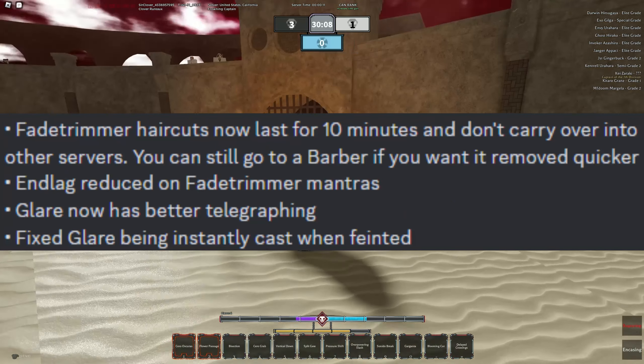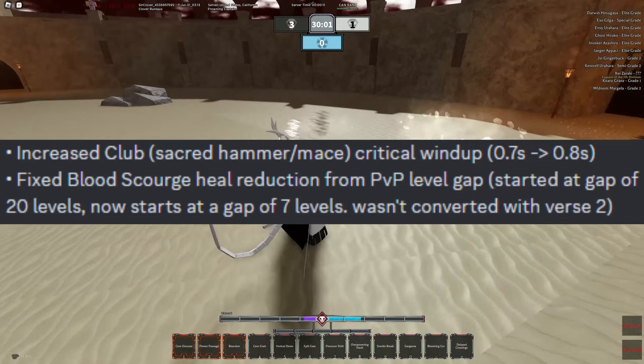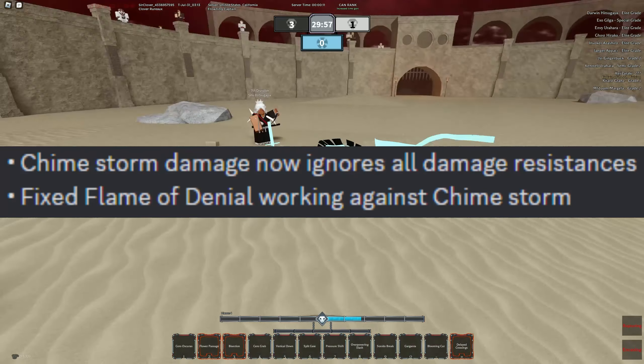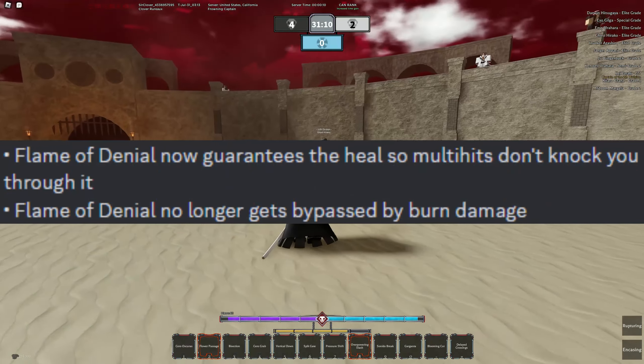Fade Trimmer and Glare on screen were both updated to be more tolerable and smoother to fight with. Club Critical Windup was reduced, and Bloodscourge healing was also fixed to a 7 level gap instead of a whole 20. Flame of Denial also received a couple fixes and changes, such as the Talon being able to work against the Chimestorm, and also guarantees a heal so multi-hit attacks don't immediately knock you.